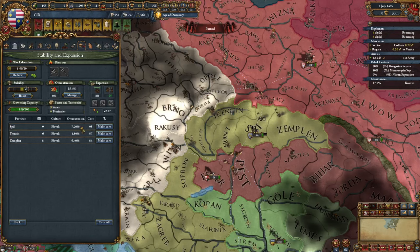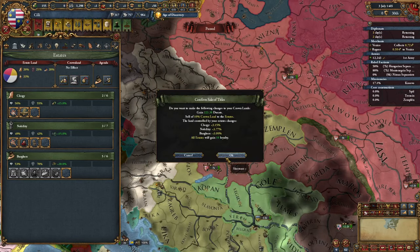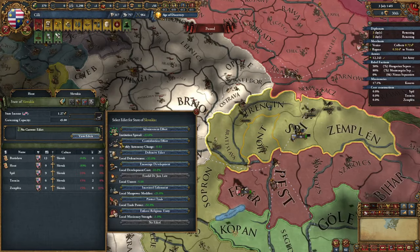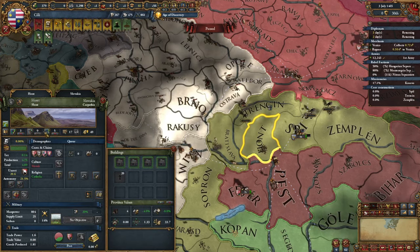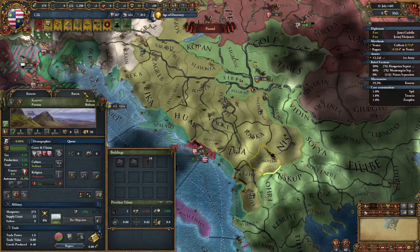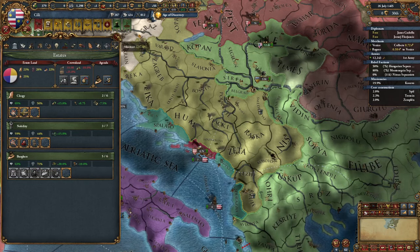There's no coalition. It costs so much to core Nitra. Since we're at peace, let's summon the diet — I'll go for the burgers option and sell titles. With 63% loyalty for burgers we have 10% development cost reduction, and we can begin developing the gold mine here. Let's reduce the autonomy and start improving it — expand infrastructure and keep development at 10 for now. After I convert Kosovo I'll develop that as well — definitely don't want to waste the 10% reduction, and after that I'll seize lands.